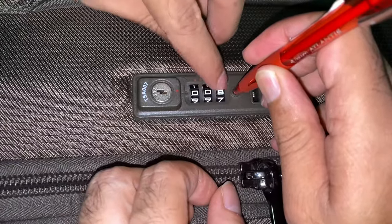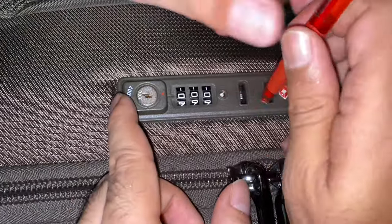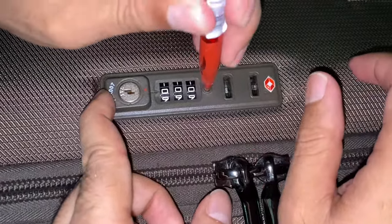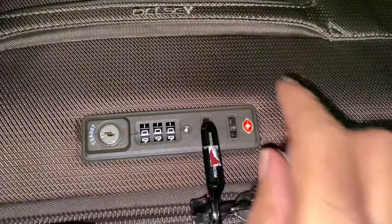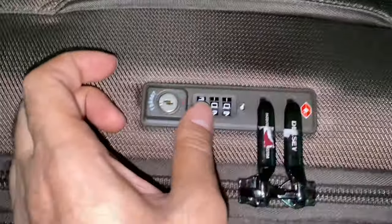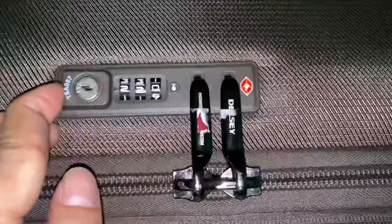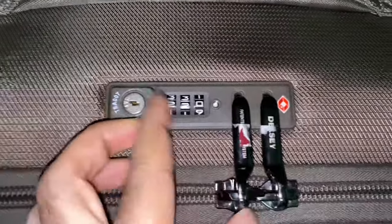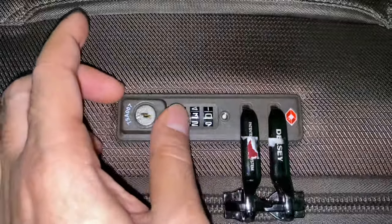We have to change the code. Now you can see we are changing the code to triple zero (000). You have to put this back now. Change the code and see whether you have successfully applied it or not. You have now applied the code.